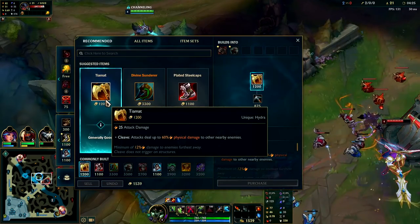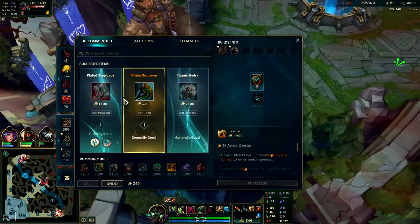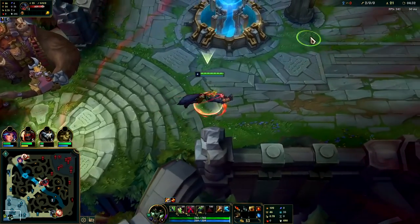We have a really good first back. On your first back, if you can get it, Tiamat — it's really your best option. We'll grab a Tiamat, grab our boots, push back out onto the map. Enemy bot lane's pushed up pretty far.